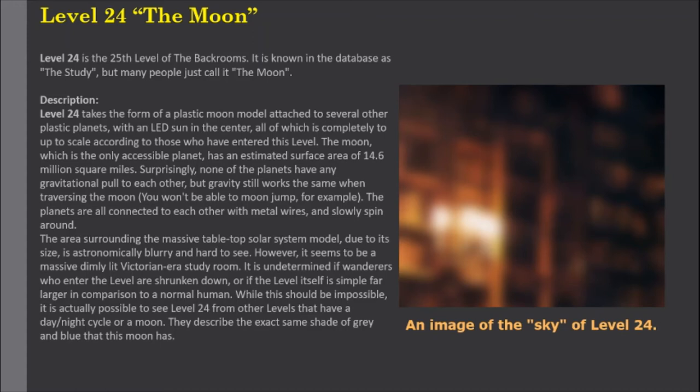While this should be impossible, it is actually possible to see Level 24 from other levels that have a day/night cycle or a moon. They describe the exact same shade of gray and blue that this moon has.